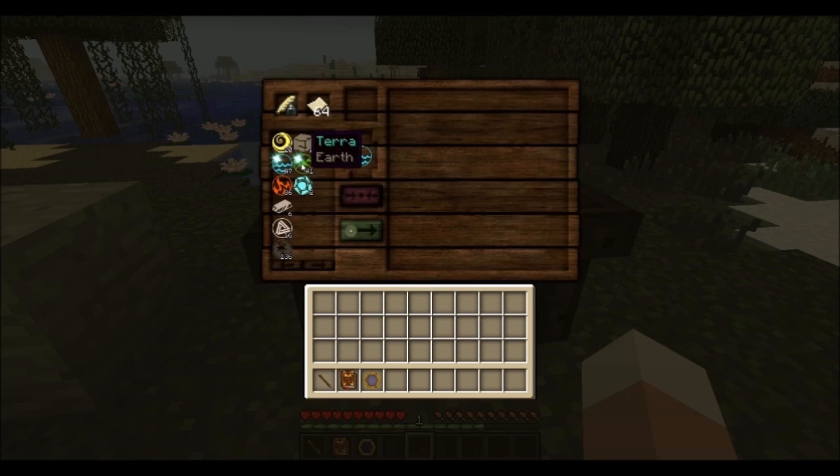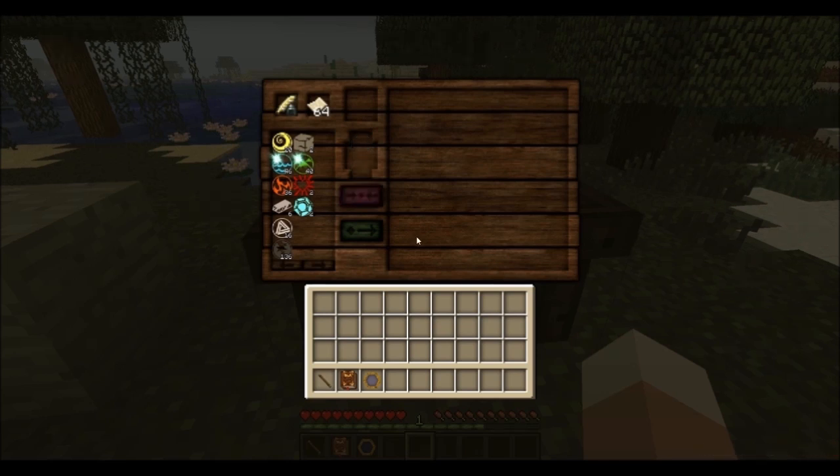To combine two aspects, click the ones you want and hit the red button. Note that this process will cost you one research point for the according aspects. Through this process you may create new aspects that you might need for your research later on. Enough babbling around, I think it's time for our first actual research.